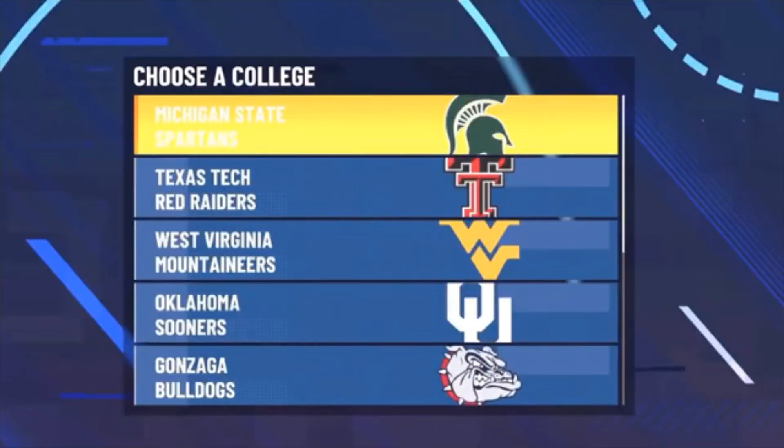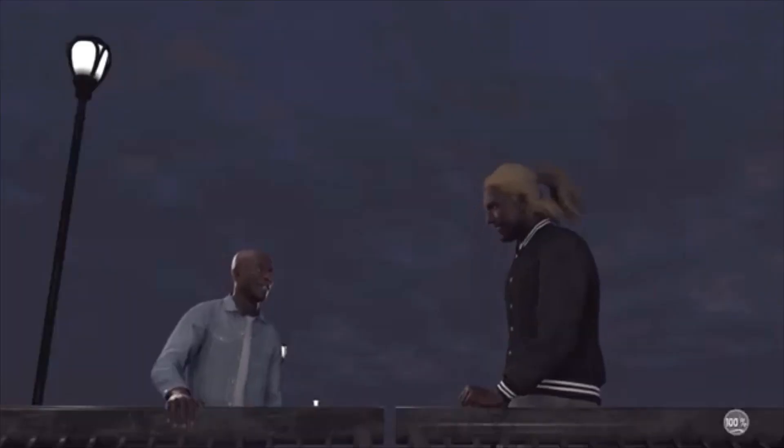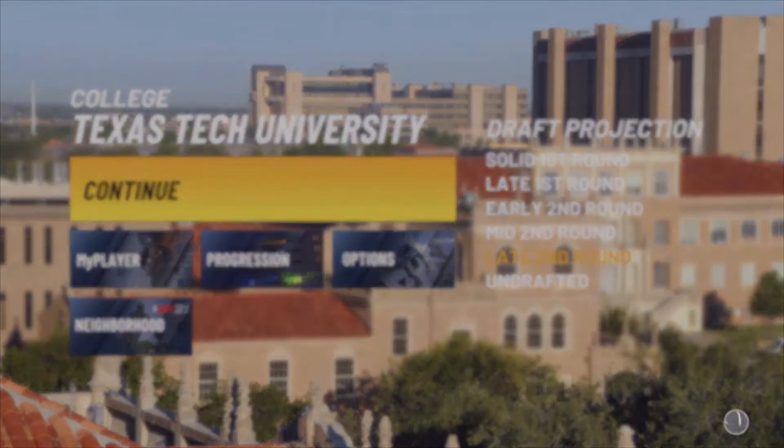Once you get out of that last invitational game, you'll be asked what team you'd like to go to. I prefer you go to either the Texas Tech Raiders or the Gonzaga Bulldogs. Pick one, skip the cutscene, and you'll be brought to your first college game at Texas Tech. Do the same thing - foul out. This is the last game I promise you'll foul out of. After this game is when we officially start putting in that good work - it's 100% worth it.